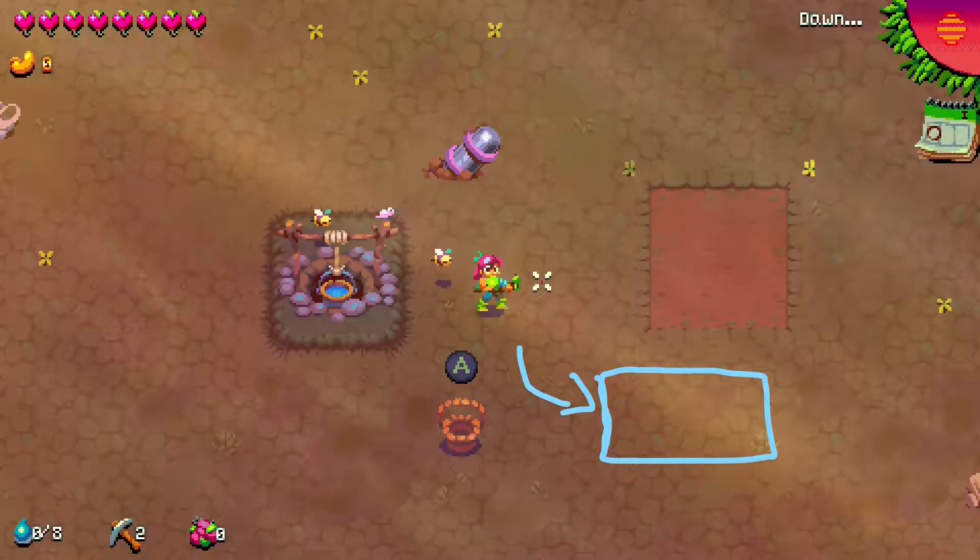Hardcrust is only there so you can get rid of it. Luckily, you can get rid of it using pickaxes that you can find throughout the game, located in the bottom left corner.